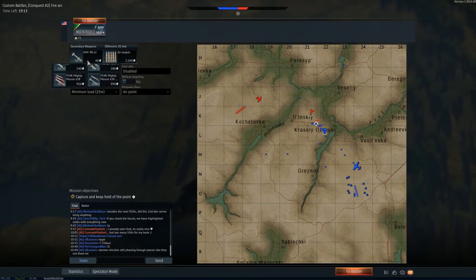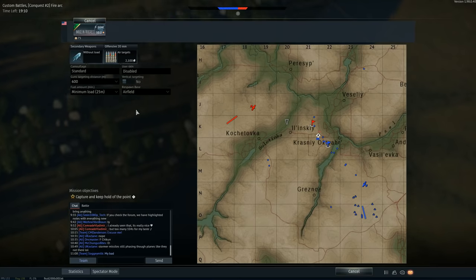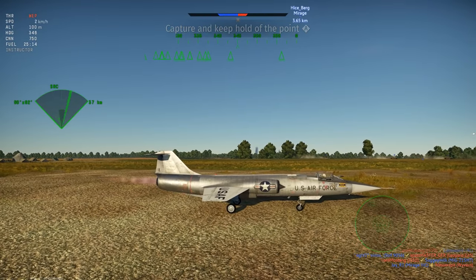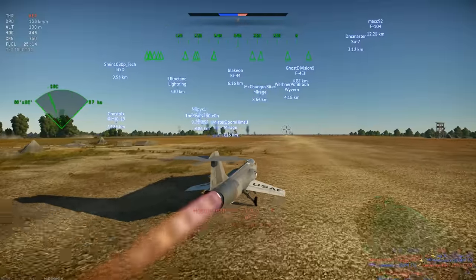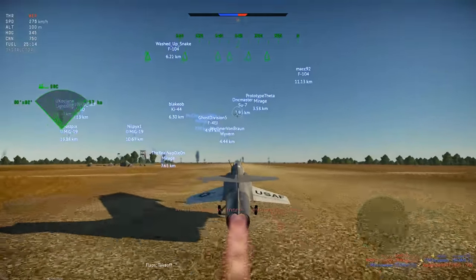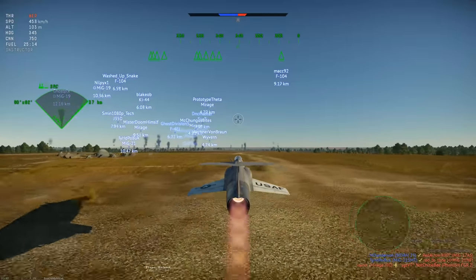Now we're going to be super sweaty here and take off with nothing. Wait, I kind of want to take off again — it's really fun to take off in this thing. Scramble, scramble, scramble! Dude, that's a fast scramble right there. I love that whine.